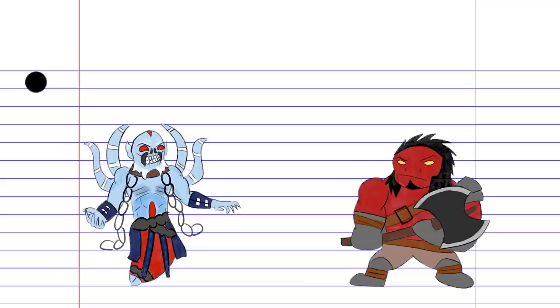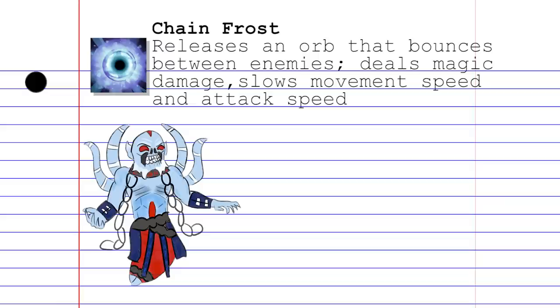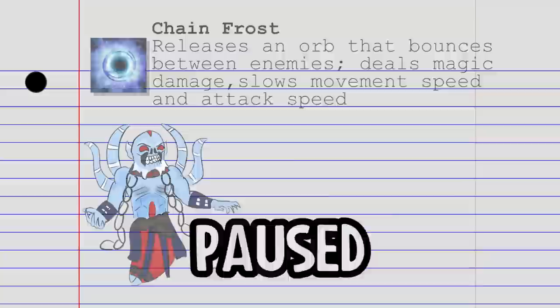Chain Frost is Lich's ultimate ability. This releases an orb that bounces between enemy units, damaging them and slowing their movement speed and attack speed. This is particularly useful for inflicting panic onto grouped enemies, or in the case where no one's looking, you can use it to farm an entire creep wave for free.